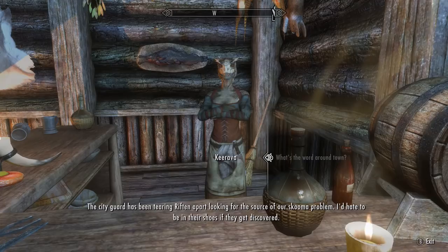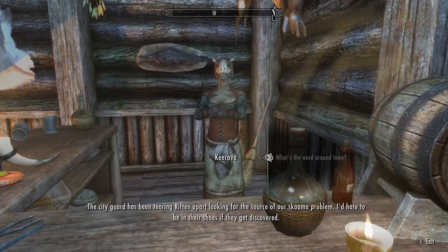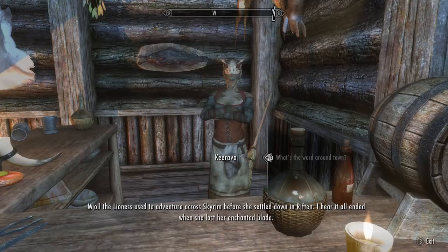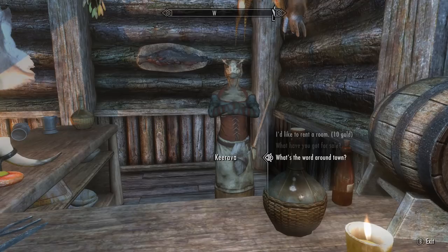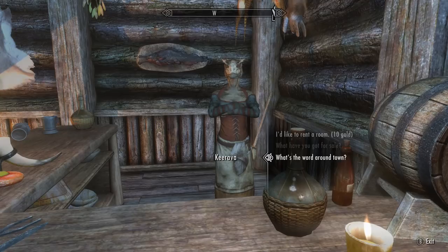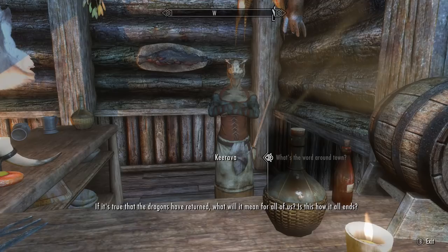"Tell me what the word around town is." "The city guard has been tearing Riften apart, looking for the source of our skooma problem. I'd hate to be in their shoes if they get discovered." Well, I've had a good look around the rat's way and haven't found anything yet, but if I had to guess, probably the Thieves Guild's responsible. "Mjoll the Lioness used to adventure across Skyrim before she settled down in Riften. I hear it all ended when she lost her enchanted blade." Yeah, that's just a story - I went to the exact spot where she said she lost it, nothing there. So she's just lying about that for some reason.